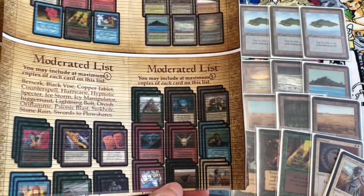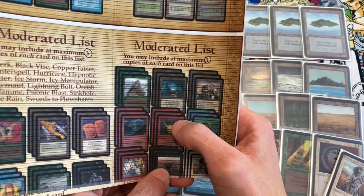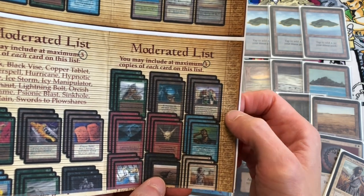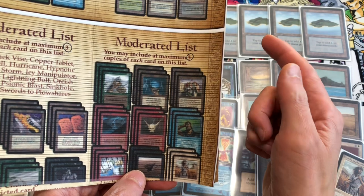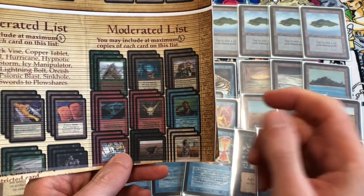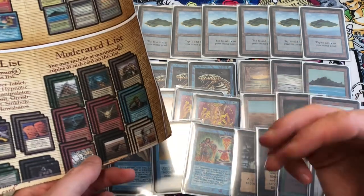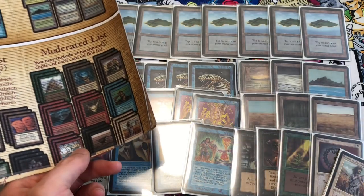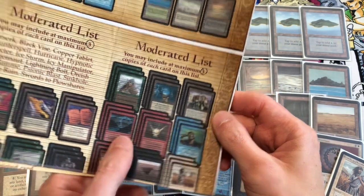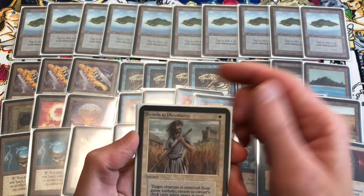Without Volcanic Island, red is at a slight disadvantage because you're short one dual land for red. Orcish Oriflamme is restricted because in alpha it only costs one colorless and one red to cast. Psionic Blast is also good — it does four damage to your opponent and two damage to you. This deck can use your life points to stall against attacking creatures until you get Time Twister on the board. We're not using Stone Rain or Sinkhole.